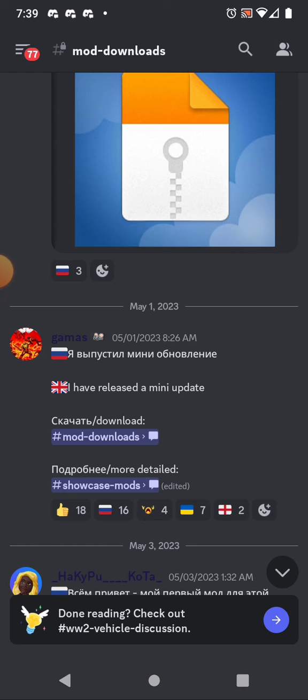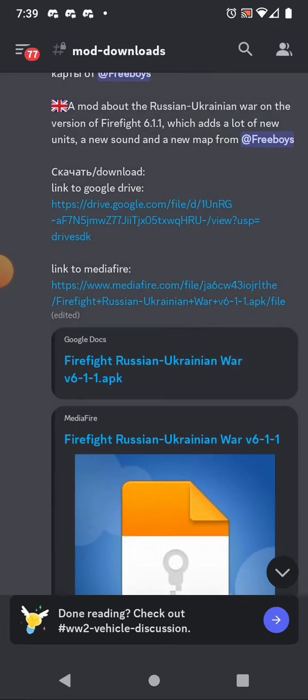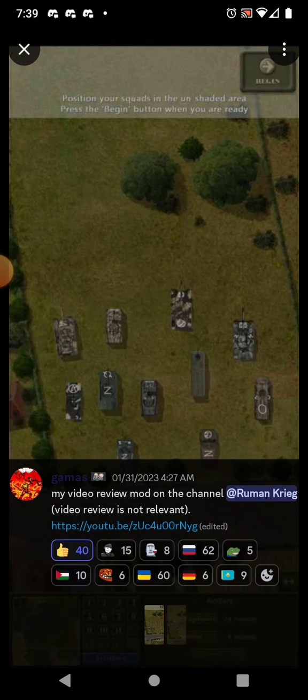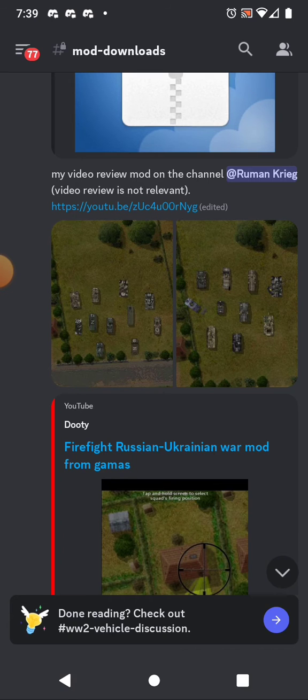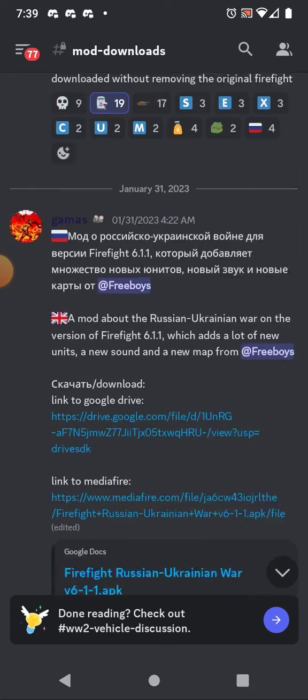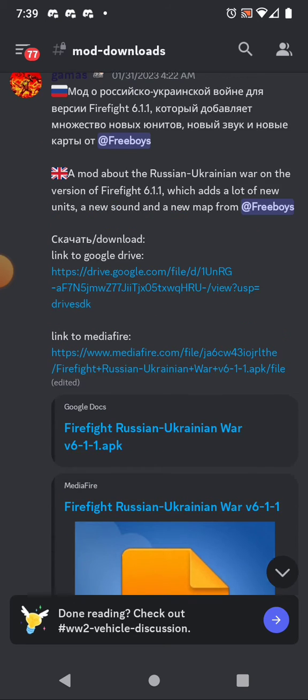He's translated it into Russian and English, and if you click on Mod Downloads right here, it will take you to the downloadable mod. There are some pictures on it, some units, a couple of videos, and then he has two options.